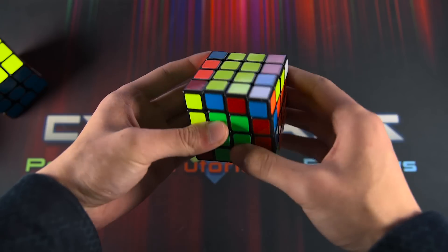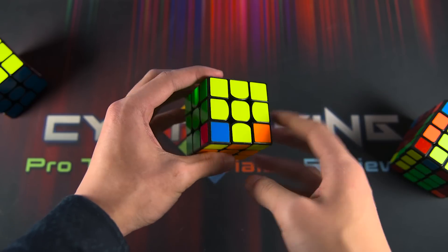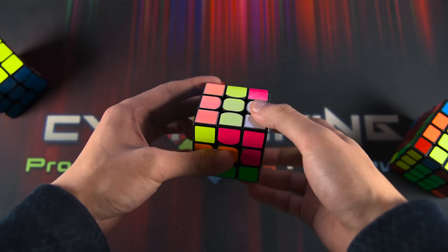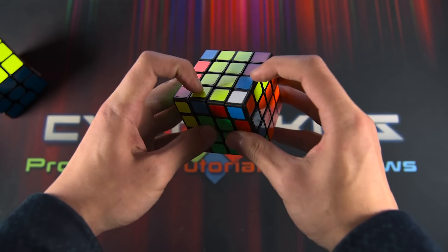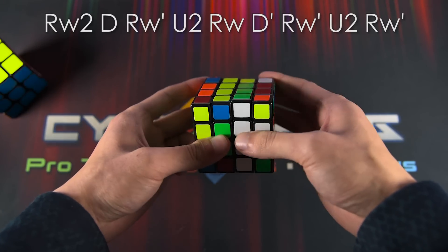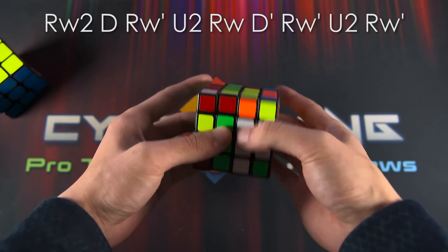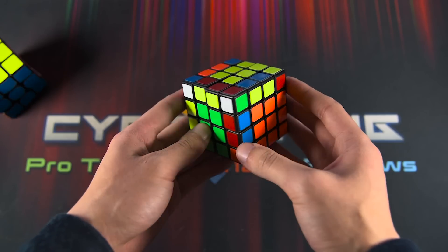This last case is just the inverse of that algorithm. So for when these two are matching and these two are matching, you do: Rw2 D Rw' U2 Rw D' Rw' U2 Rw', and that solves these. Really handy — you don't have to put them down and flip.